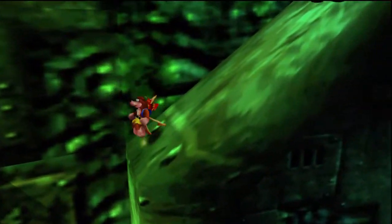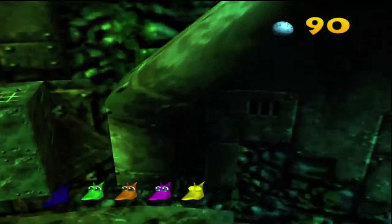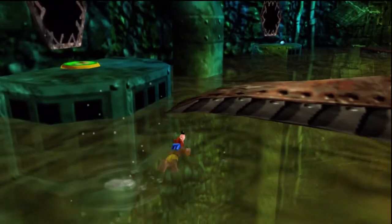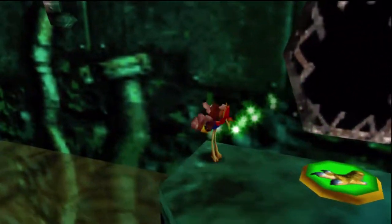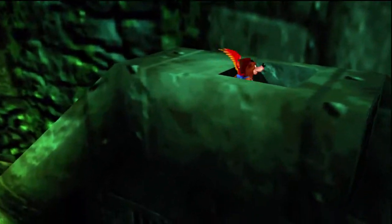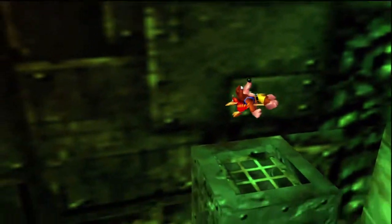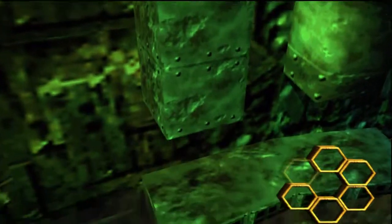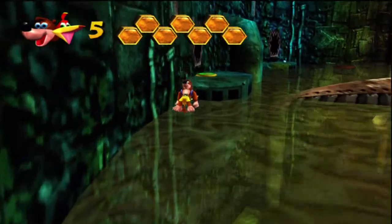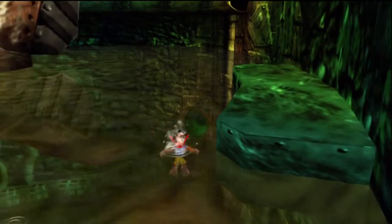Let me go back here one more time. Jump up, get on Kazooie — because if you're not on Kazooie here, you'll just slide right down. And I believe this is the other honeycomb piece. Yep, look at that! So with that, we now have six honeycomb pieces. That's pretty sweet.